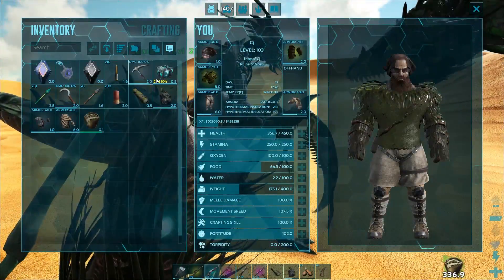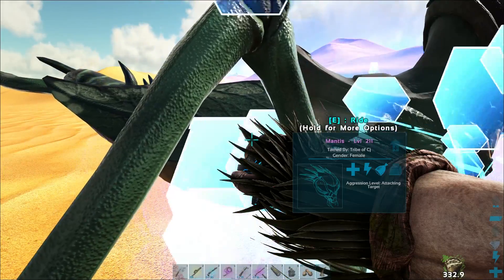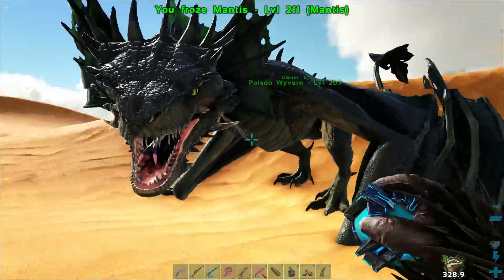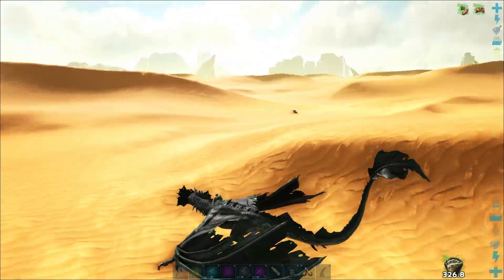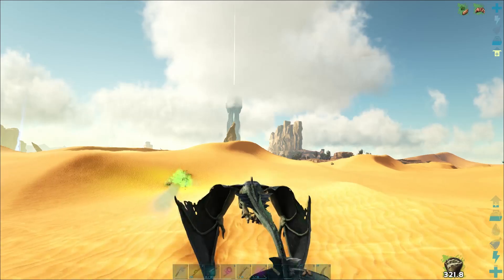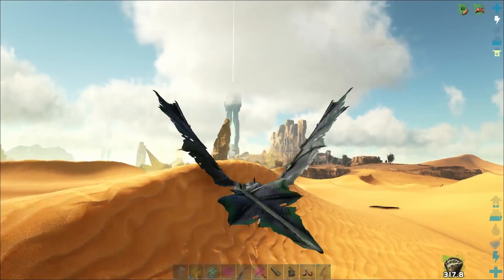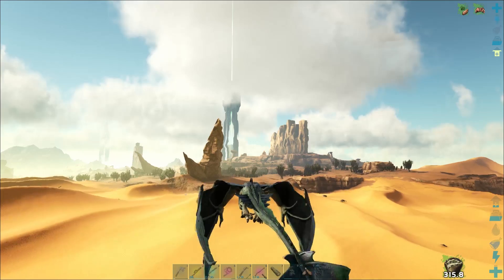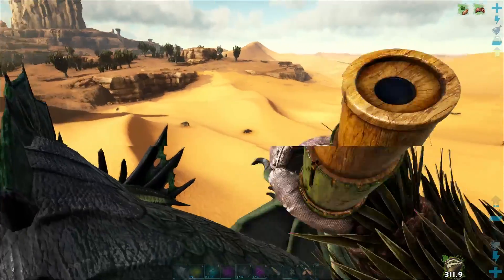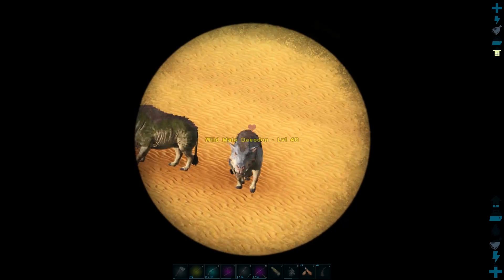We're going to cryopod this lady up and take her home. We're going to test her out when we get home. We're also going to go out and try to tame up that female Argy — she's a level 140, way too good to pass up. We could get really lucky with the health stat and enable us to cement our lines for the Argies, because then we could take on the Manticore with them. Hopefully, maybe, possibly.